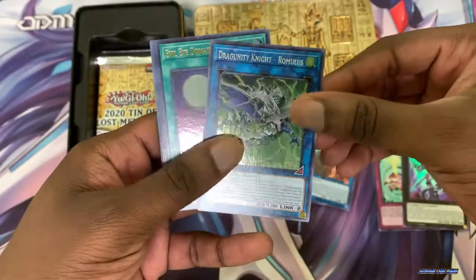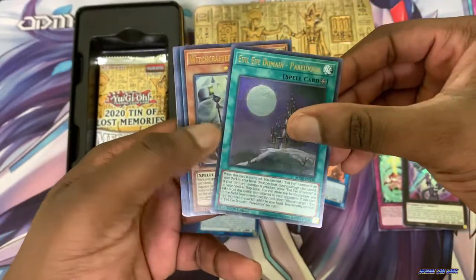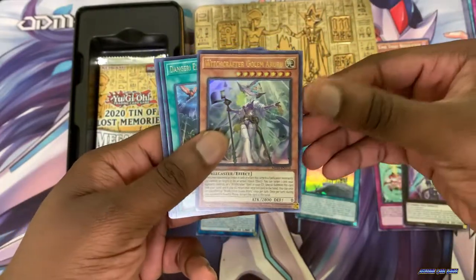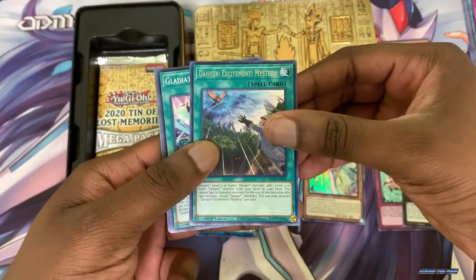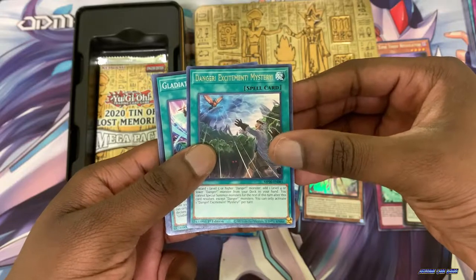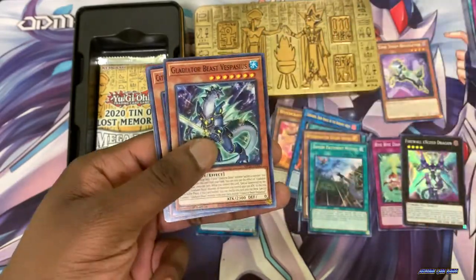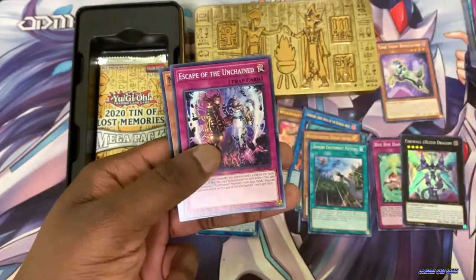Dragunity Knight as a prismatic rare — very nice. Evil Eye Domain has some nice reprints for Evil Eye in the set. Another Witchcrafter. Gladiator. We have Mystery Danger, Excitement, Mystery. More Gladiator. TNA Gladiator once again. We have another Evil Eye.